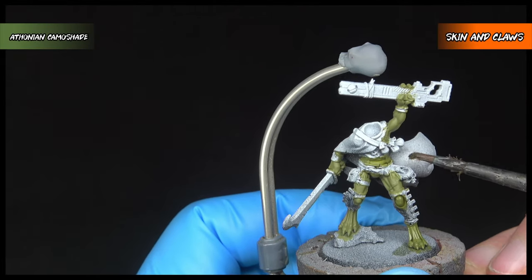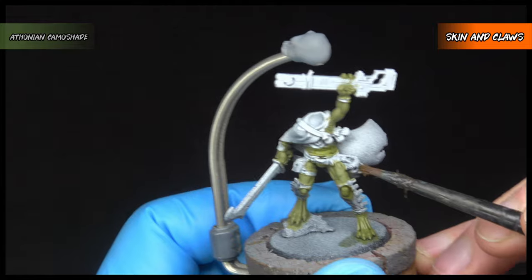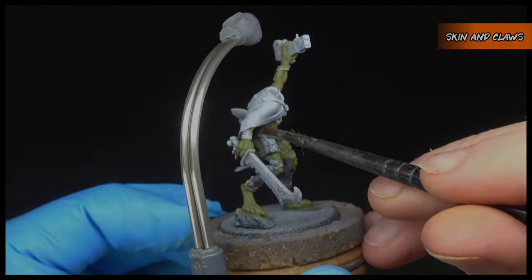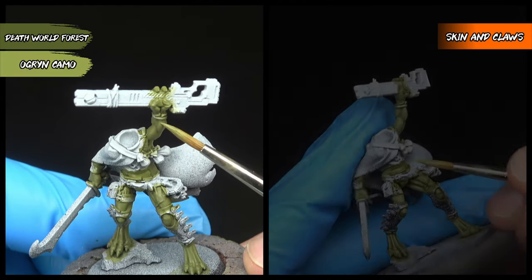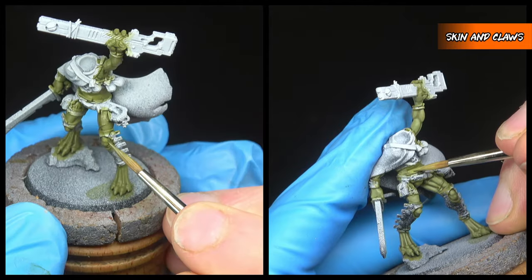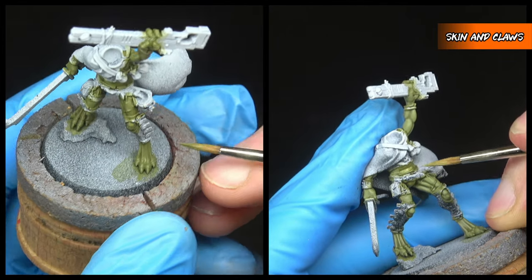We're then going to use an all-over wash of Athonian Camo Shade, watching it whilst it's drying to make sure it's not pooling in any one area. We're then going to layer back up with the same colours we used previously for the base coating, making sure to leave some of the shaded skin in the recesses.